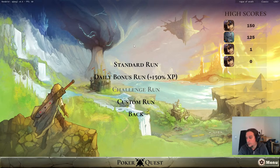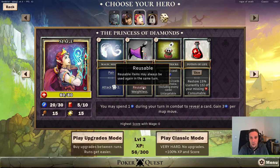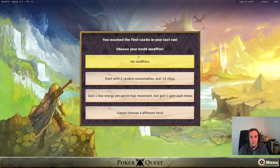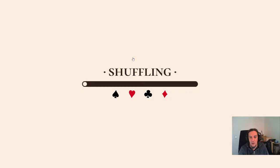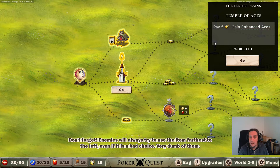A lot of fun with that one! The mage has a magic missile on a pair, and wizard sleeves - if she has up to three cards stashed, it's a place to store cards to use later. Bag of tricks - cycle up to two cards of your choice, including enemy cards. You may spend one energy during your turn in combat to reveal a card. Start with three random consumables and minus 15 chips, or gain one less energy per map move but gain one gem each move.